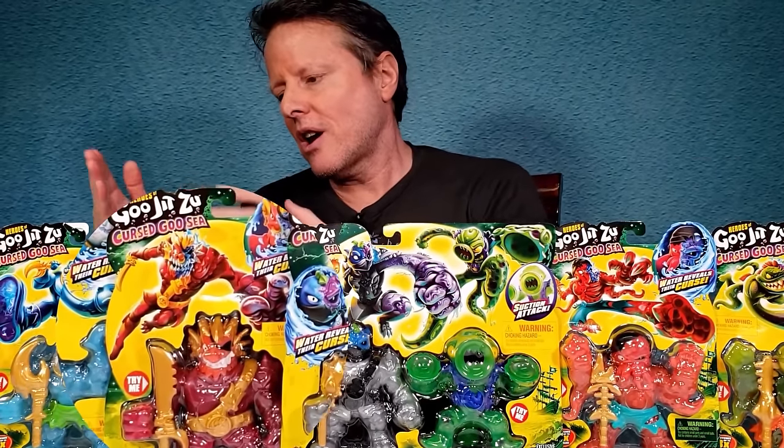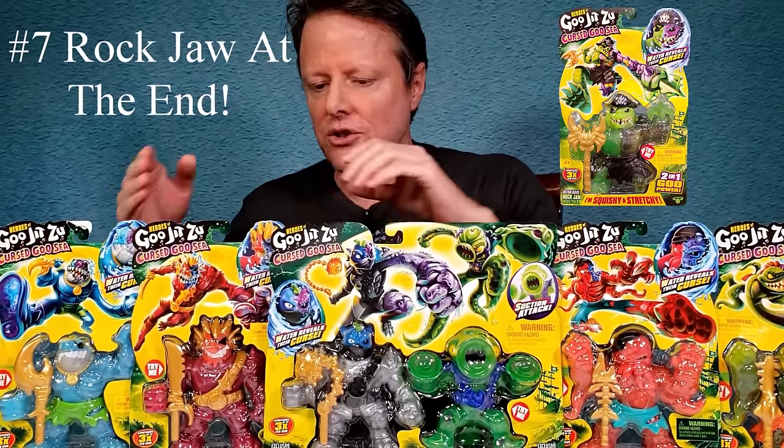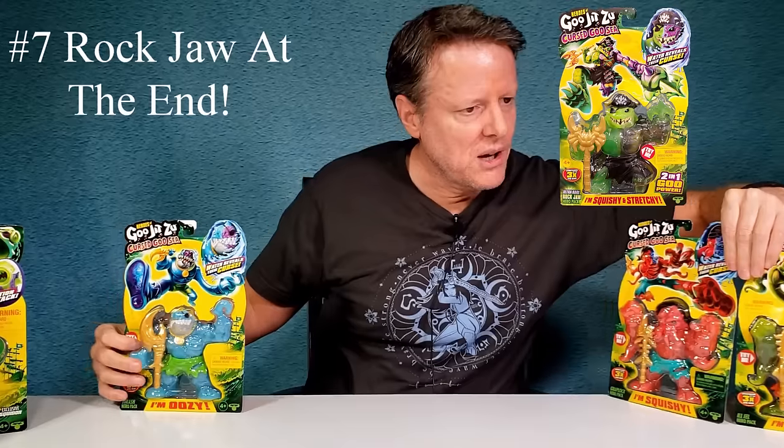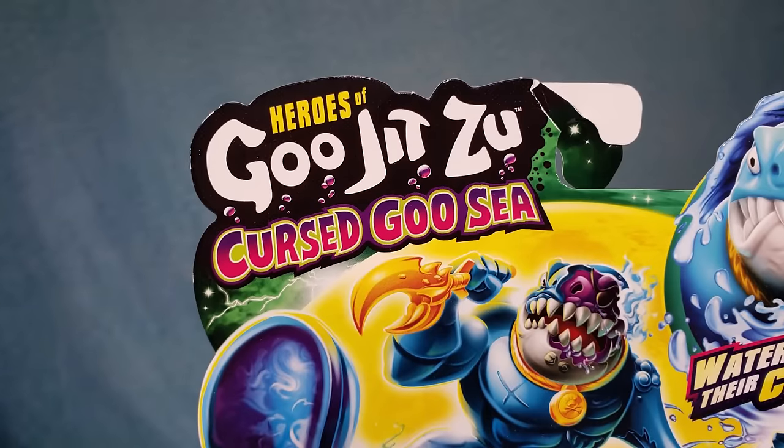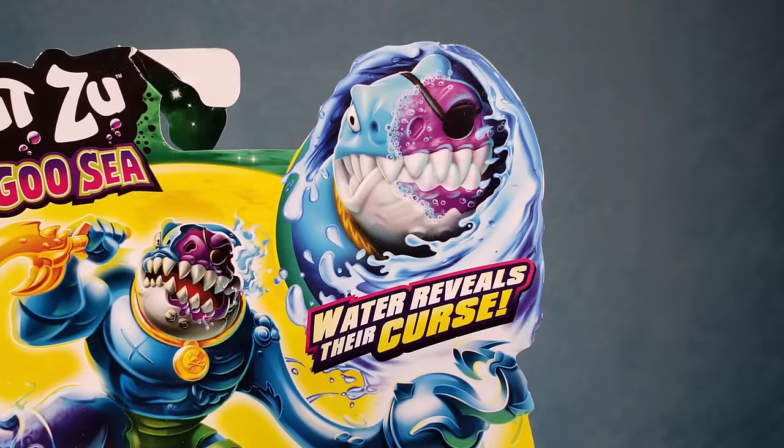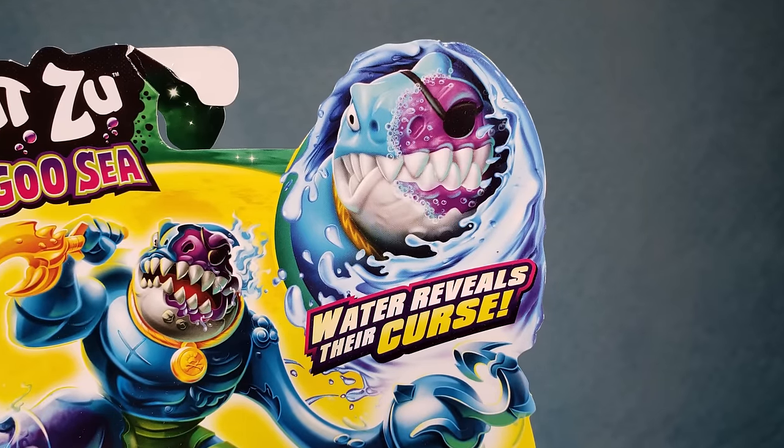And of course we got our classic Blazagon and then Thrash. To get started, how about if we start with our first classic? They're just running in almost every series — Thrash and Blazagon. So here's Thrash. Up at the top you can see it's Heroes of Goo Jitsu, Curse Goosee. It's the water reveals their curse. So half of his face just melts in water — it's like the Wizard of Oz.